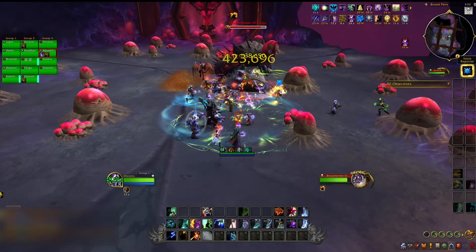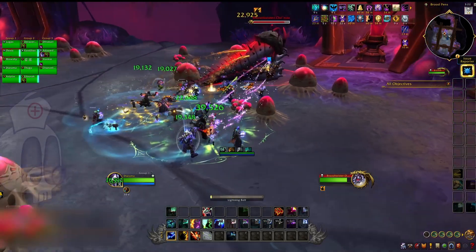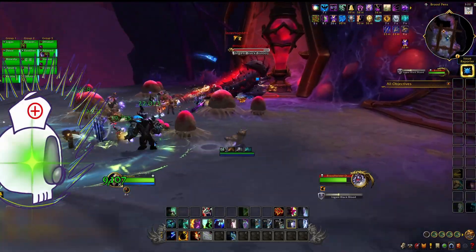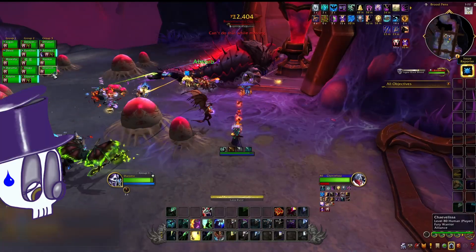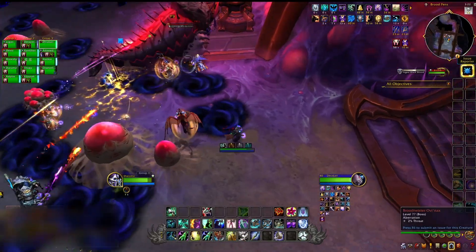At full energy, the boss will charge to the nearest vat and start consuming. While eating, it will pulse damage, apply heal absorbs, and throw swirls everywhere. He's a messy eater, but also self-conscious. Don't bring it up — we're only trying to kill him, not give him a complex. That's just rude.